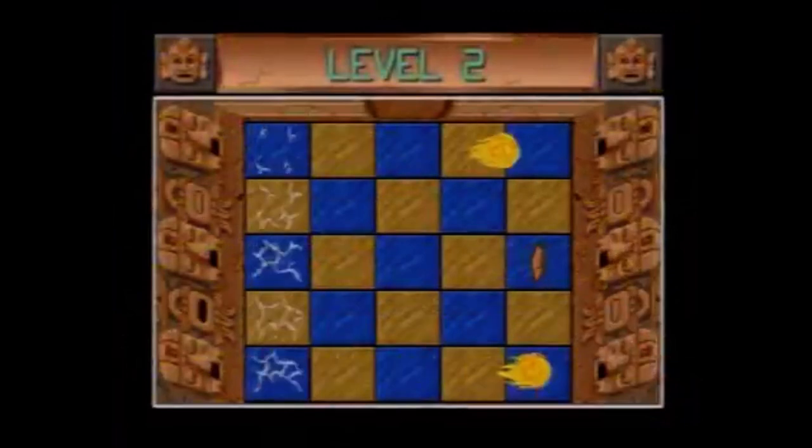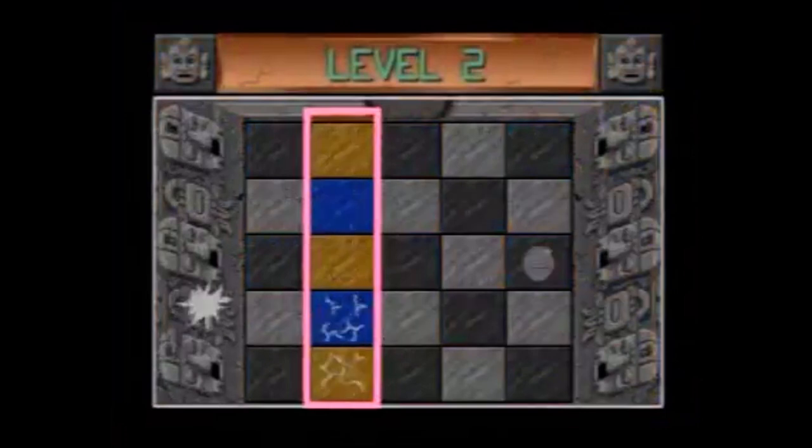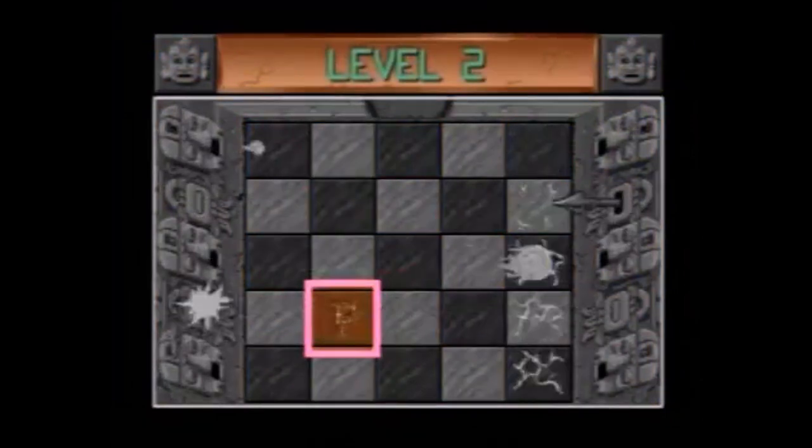Now, player two must collect three coins in the mine maze. Look out for the spheres, flame jets, and electrified squares which will drain your power. Touch the power square and you will be immune to all damage.